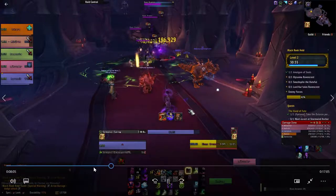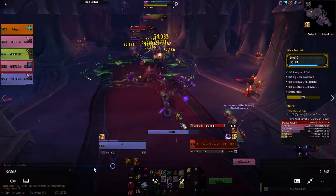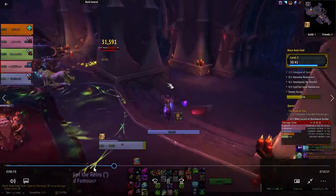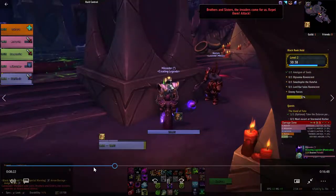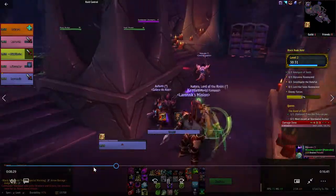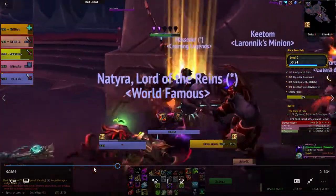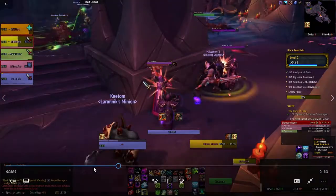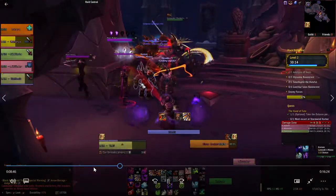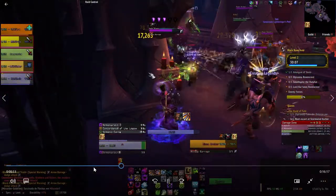We avoid the Arrow Barrage — well, most of us avoid it. The Hunter right here did not LOS with us, so the mobs didn't come to us — they just went straight for the Hunter. The Paladin almost died trying to save him. It's all good though. I avoid the Arrow Barrage.